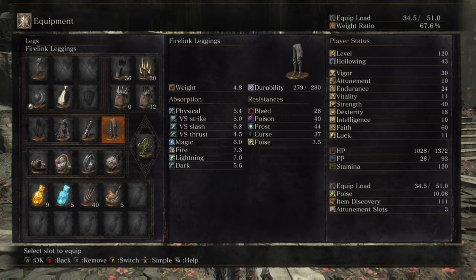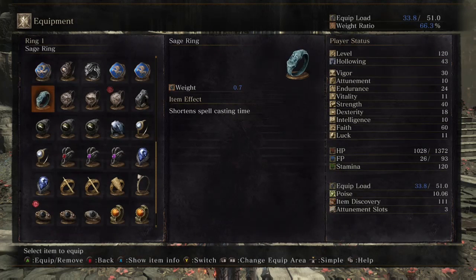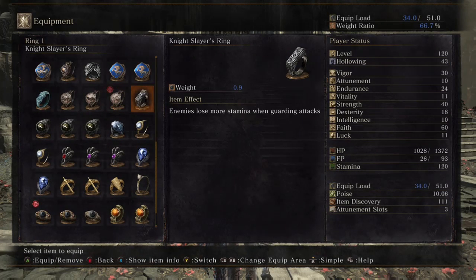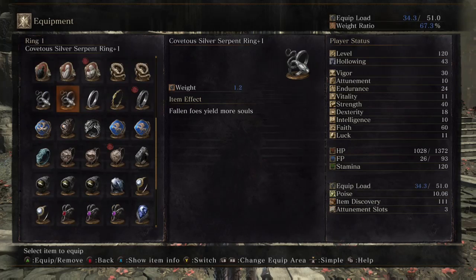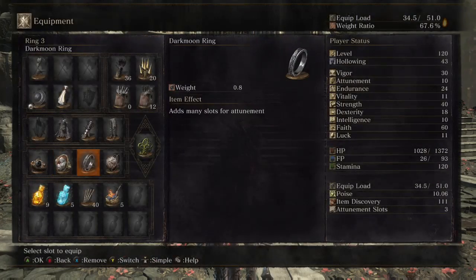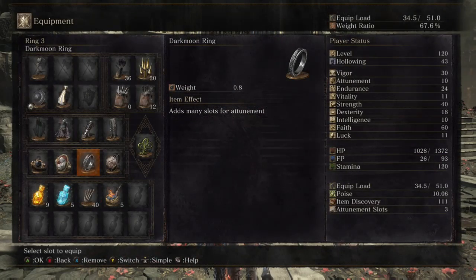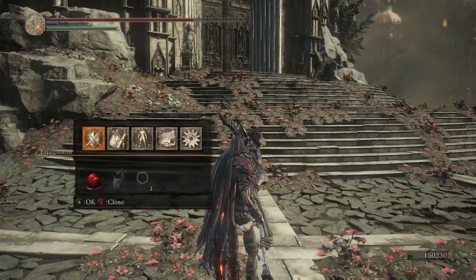This is what I was wearing. I was not using Pontiff's Right Eye. I had Dragon Crest Ring plus one, Priestess Ring, Hornet Ring, Darkmoon Ring, and Knight's Ring. Stats: 60 faith, 40 strength, 30 vigor, 27 endurance.